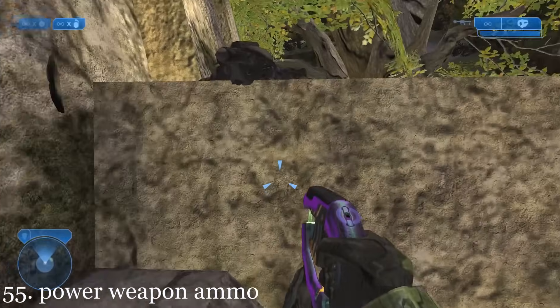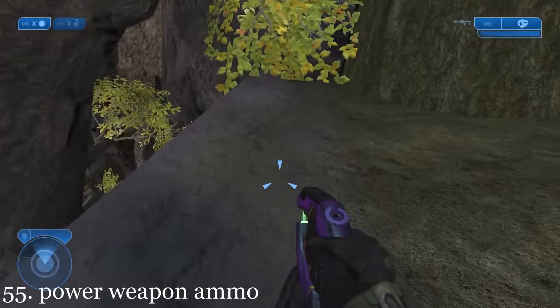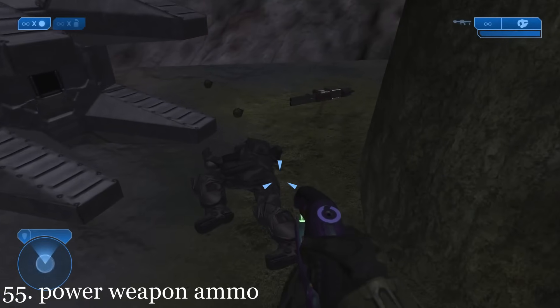The player can find extra rocket launcher ammo above this structure. There's also lots of extra sniper rifles and rockets hidden throughout this level, next to dead ODSTs.